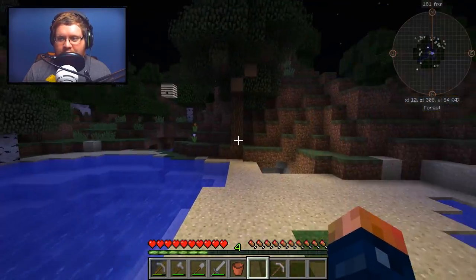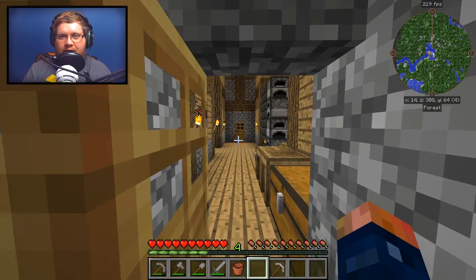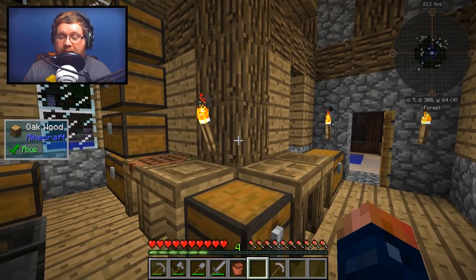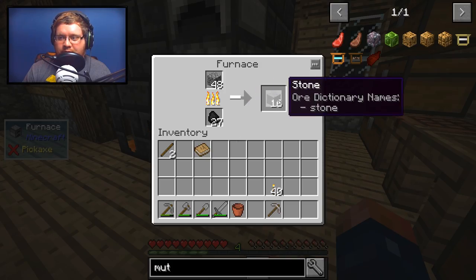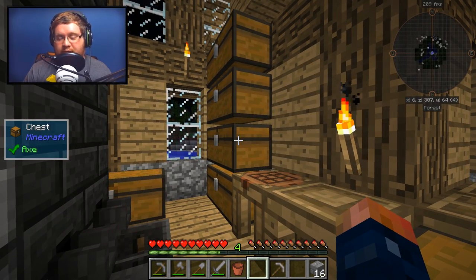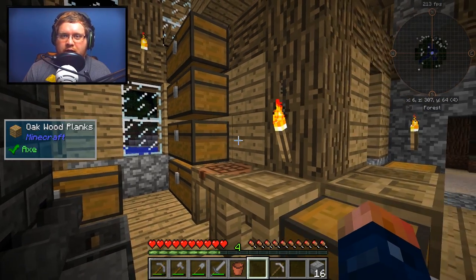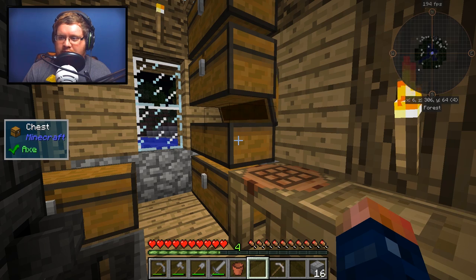I also installed Chunk Animator — that does nothing but animate the way chunks move in and out. I thought it would look really nice in this pack since we're going to have a mining world. It's inspired by the modpack Sprout, which uses that mod. In the config you can set the duration of the animation and the different types of animations. I chose a sine animation and doubled the duration to 2000.